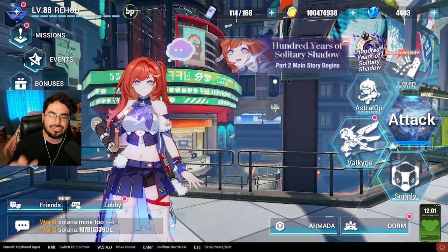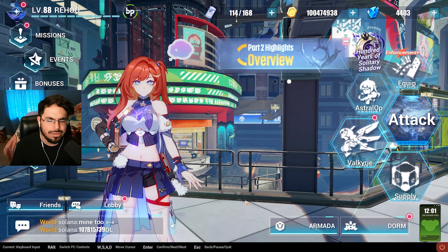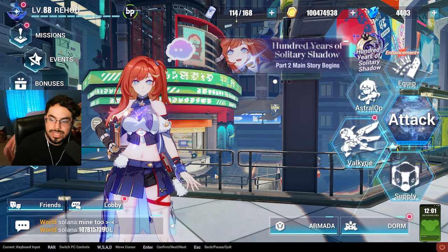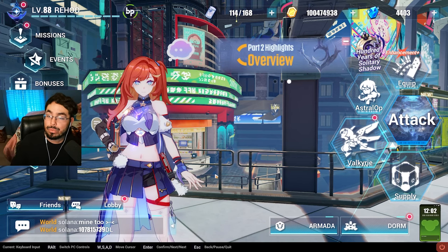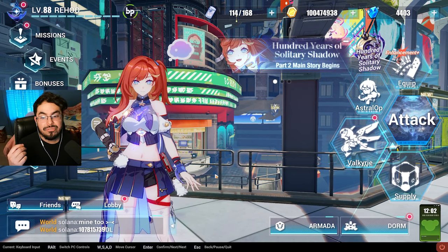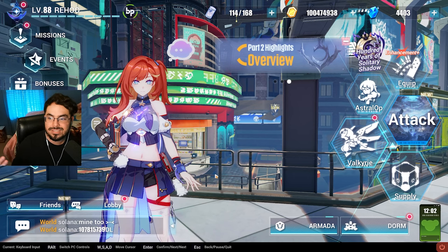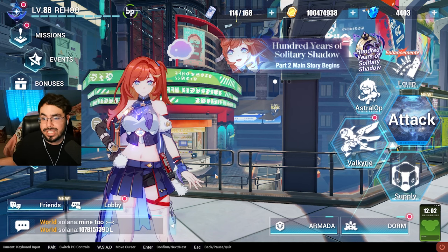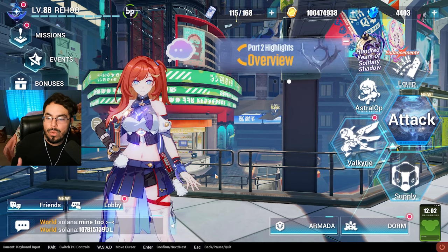Starting with step one: pay attention to your starter manual, which is down here in the middle. This is where you get a lot of your tasks and the things that help you understand the routine and foundations of the game — leveling up a character, the weapon, the stigmata, and living through the routine of clearing certain modes that refresh a couple of times throughout the week and also weekly.